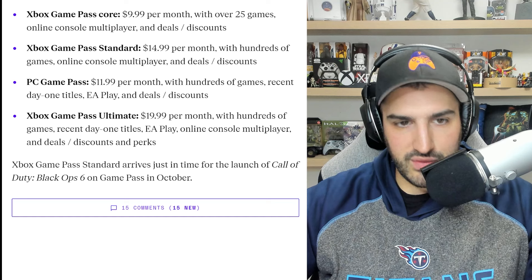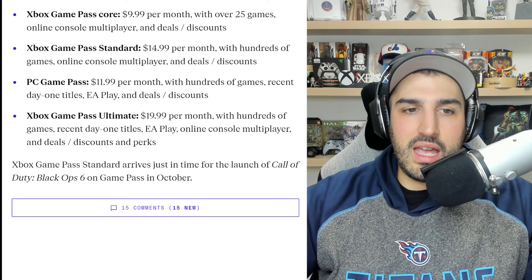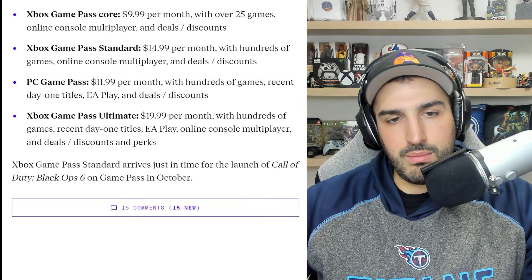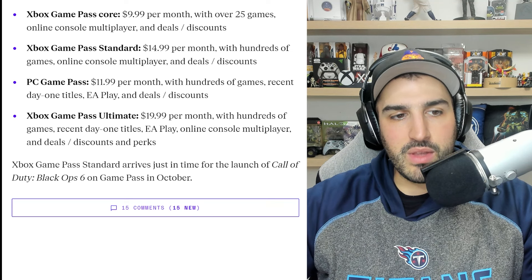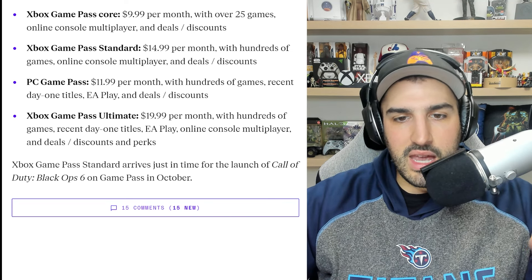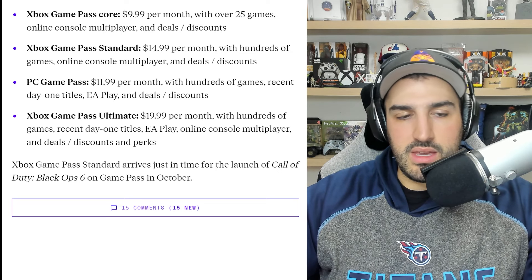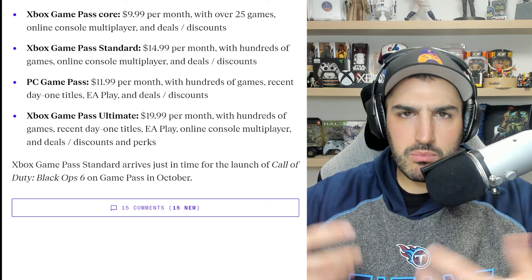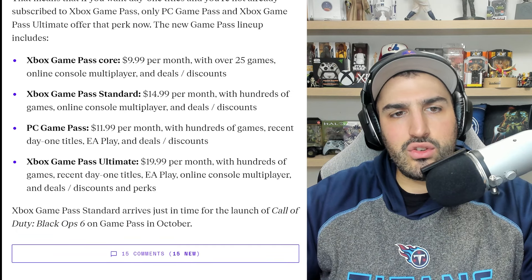PC Game Pass is $12 per month with hundreds of games, recent day one titles, EA Play, deals and discounts. Game Pass Ultimate, which I subscribe to, is $20 per month with hundreds of games, recent day one titles, EA Play, multiplayer on console, cloud gaming, and access to Game Pass on PC.